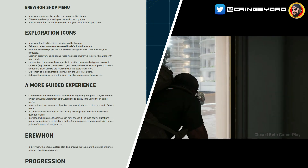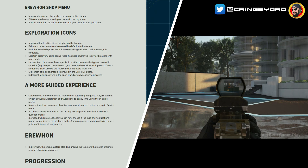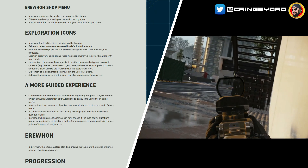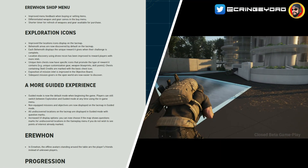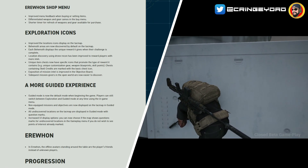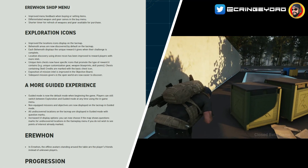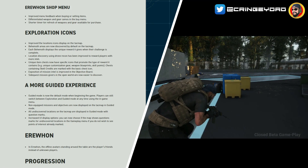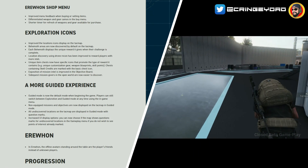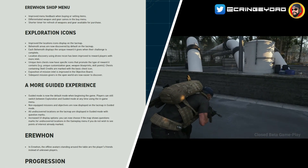Exploration icons: improved location icon display on the TAC map. Behemoth areas are now discovered by default on the TAC map, and each Behemoth displays the unique reward it gives when its challenge is complete. Location discovery using drone recon has been improved to reward players with more intel. Unique item chests now have specific icons indicating the type of reward — such as unique customization gear, weapon blueprints, or skill points — while chests containing scale credits are marked with the basic chest icon. Side quest mission givers in the open world are now easier to discover.